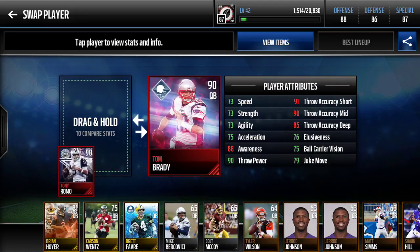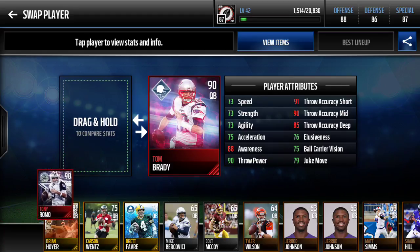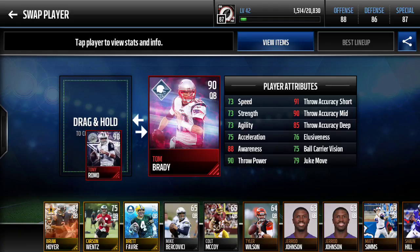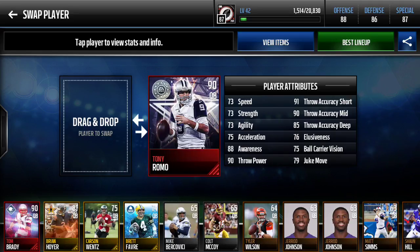So obviously his throwing stats are a little bit worse, just a little bit overall, pretty much everywhere. But speed's a little bit better, and Awareness is worse compared to Brady. We're going to put him in there, show you guys that, and just peek at his stats — obviously not auctionable.